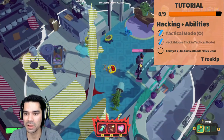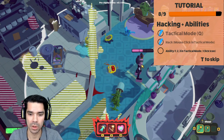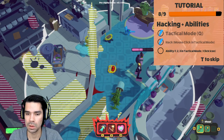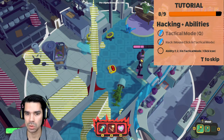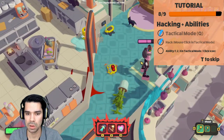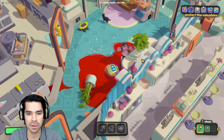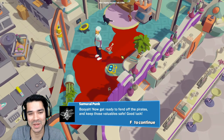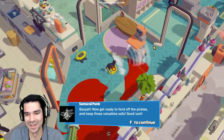Why does the tutorial want me to do it again? Finish him off — one, two, three. Attack to a mode. Oh, that's the dash. Oh, and I'm grinding him up. Oh no, there's that meat that falls out of humans. Of course. Booyah!